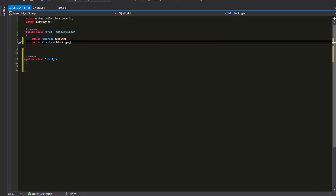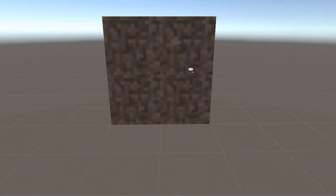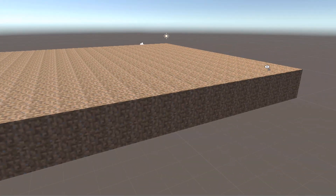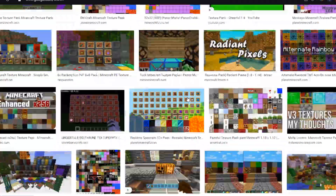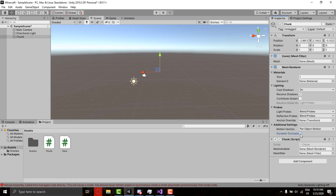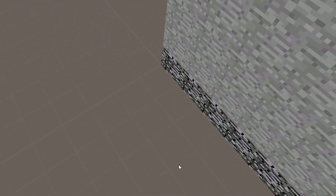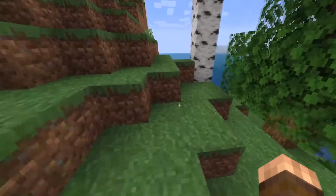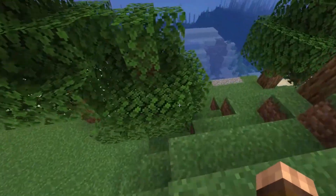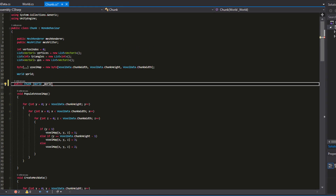The next day started with some programming as usual. Yesterday we could only generate cubes with the one texture we downloaded, so I had to get more textures and define different levels. I downloaded some and placed them into my world. Now we have grass on top, then stone, and finally bedrock at the bottom. And as everyone knows, Minecraft is not a flat surface.